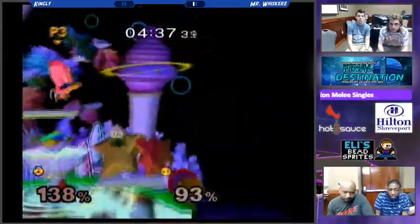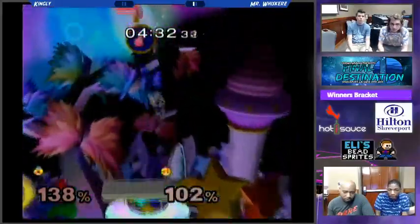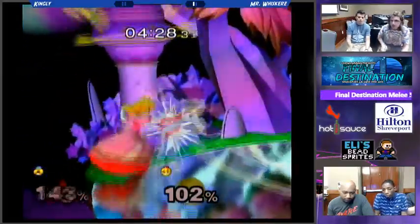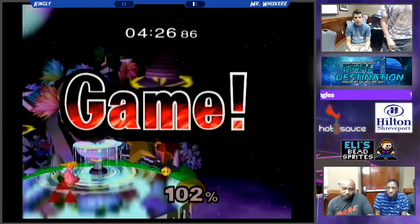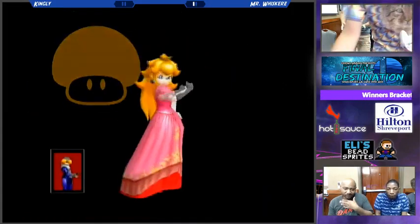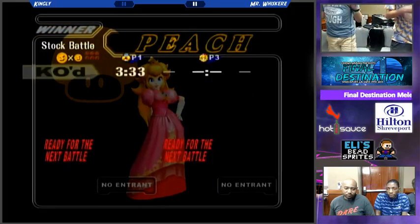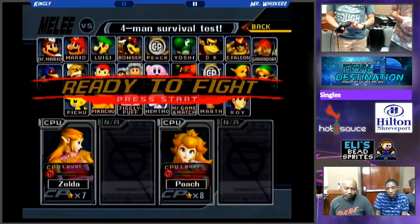He gets a little too eager and loses his opportunity — what could have been basically the match. He's still alive though. A downfall will lead to any of Peach's kill moves. It's an unfortunate loss — Mr. Whiskers takes it 2-0. Kingly gets defeated pretty soundly in Game 1 but brings it back together in Game 2, which is not quite enough.